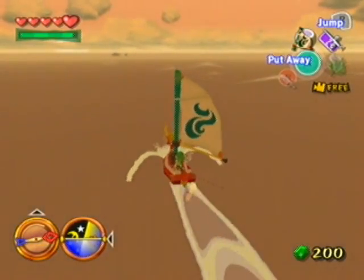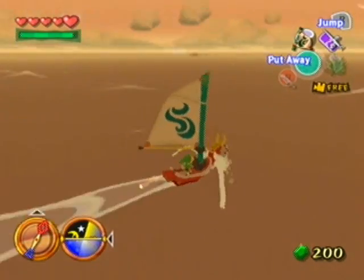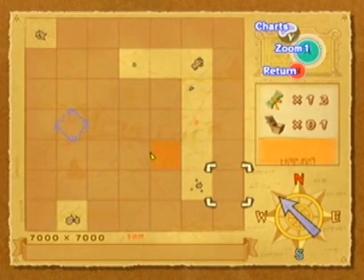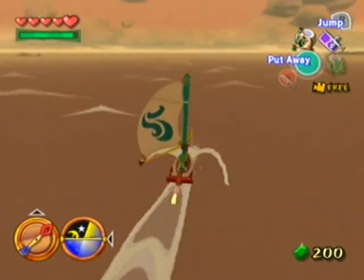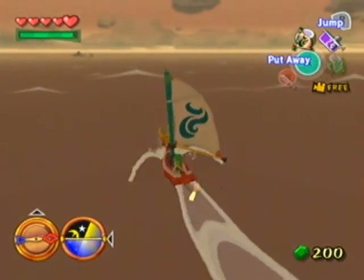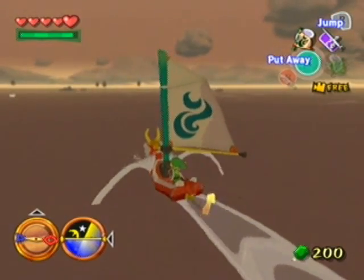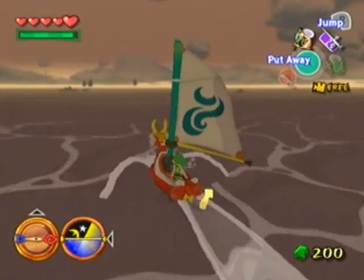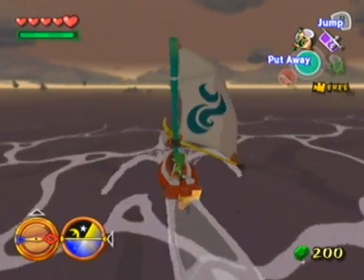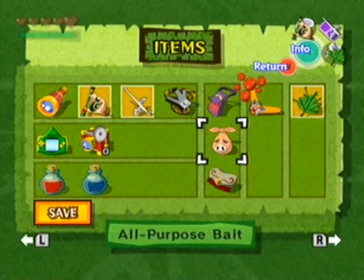Speaking of heart pieces, I should go back and get that heart container before doing anything else here. I'm gonna be sailing over this way. That one looks a little bit more interesting than this one — that one looks flat and boring, but at least there are two islands I can see. There's a bunch of sea hats too. I didn't get the merman for that last one, but I can go back and get that later. I might as well prepare my bait so I remind myself.